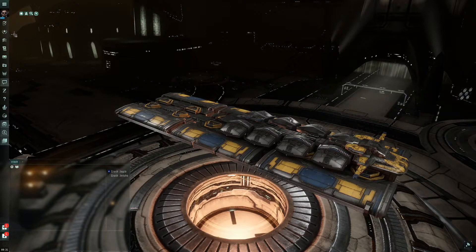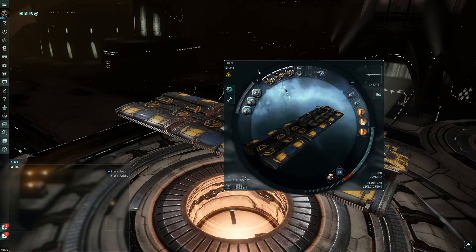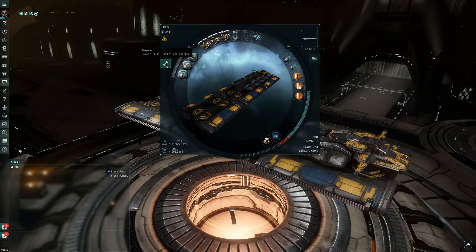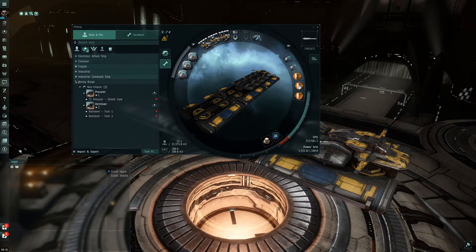In order to get there, there are a couple different ways. I press Alt+F myself. That brings up this fitting screen. If you've never opened the screen before, you're just probably going to see something like this. The two main parts of it that I use are right here — you've got this little open-ended wrench. You can click that and it pulls out your side panel here.